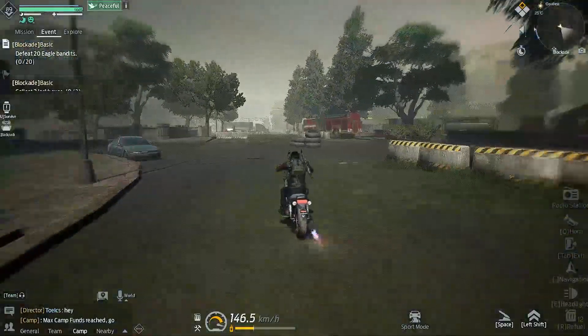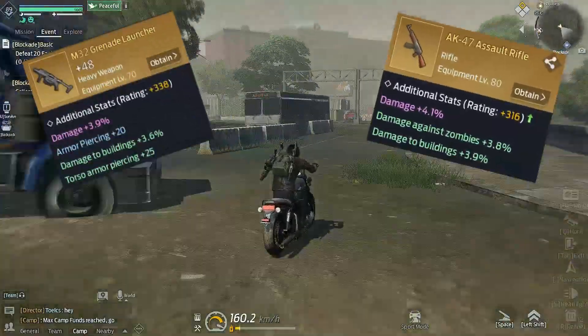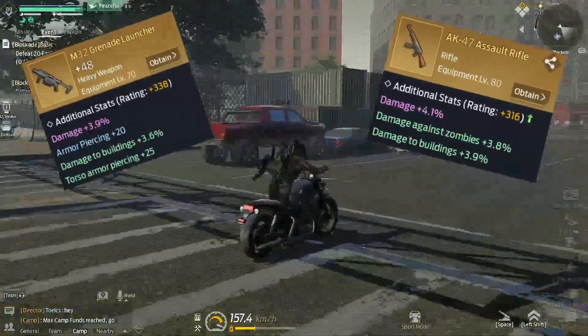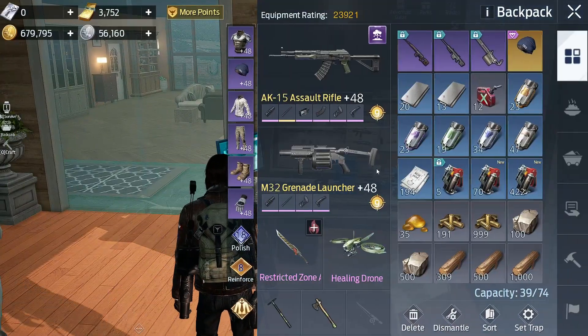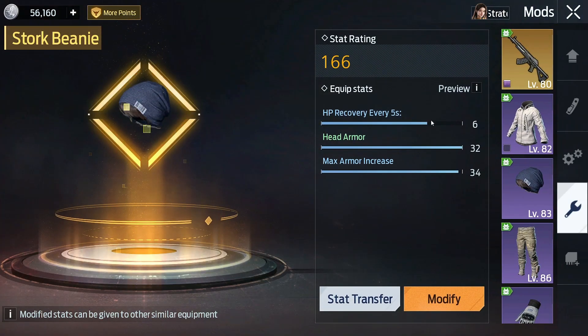Hi there strangers. In this short video I will tell you how to get 100% purple stat when modifying weapons and equipment in Undawn, and how to earn gold from it. This works through a failure compensation system that guarantees you will get a purple stat on the 100th attempt.